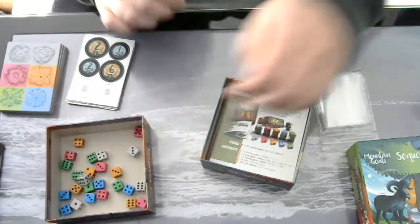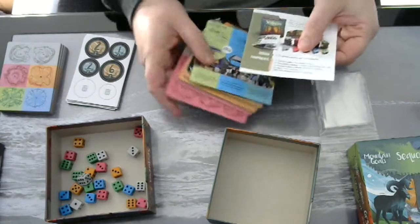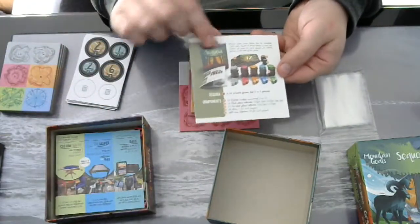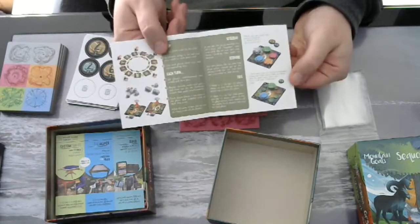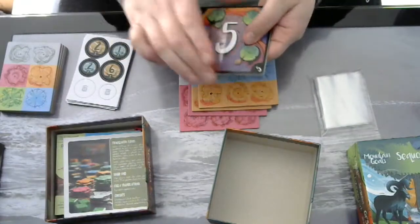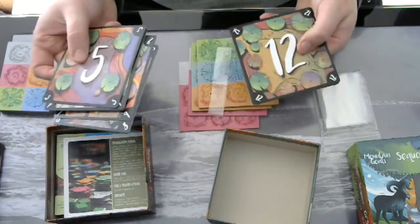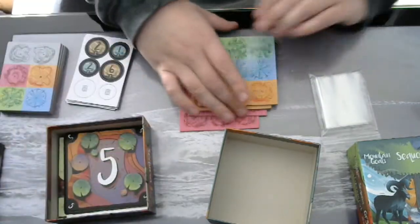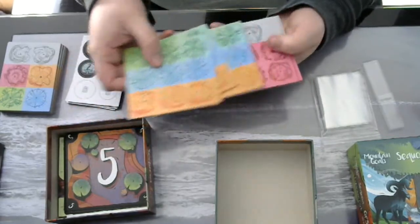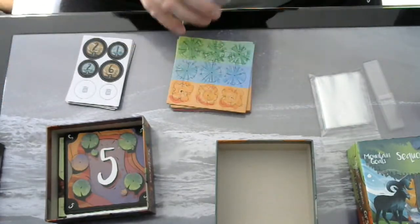Nice. Some advertisements. So we have the parts in the box, the rules, and the back. We've got similar tiles as from the Mountain Goats game. Some punch boards. And that's it for Sequoia.